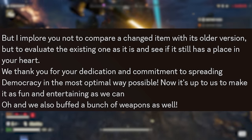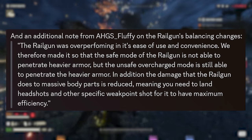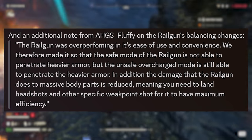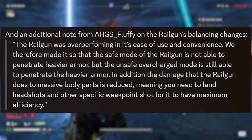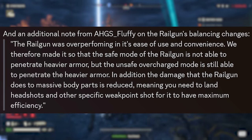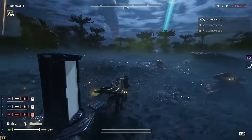They also buffed a bunch of weapons as well. There's an additional note from Fluffy on the railgun's balancing changes: 'The railgun was overperforming in its ease of use and convenience. We made it so that the safe mode of the railgun is not able to penetrate heavier armor, but the unsafe overcharged mode is still able to penetrate heavier armor.' So if we're rocking the railgun, we're going to have to switch it into unsafe mode and ride that fine line. The damage the railgun does to massive body parts is also reduced, meaning you need to land headshots and other specific weak point shots for maximum efficiency.